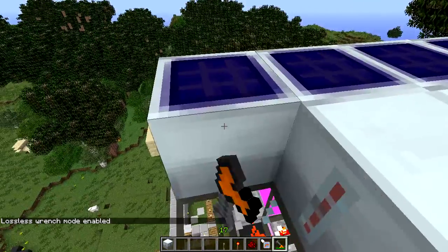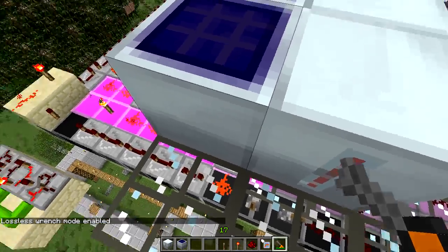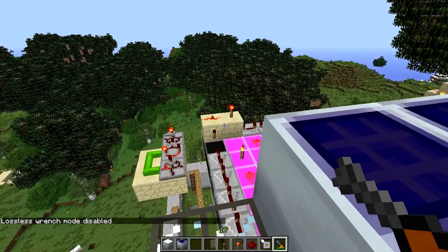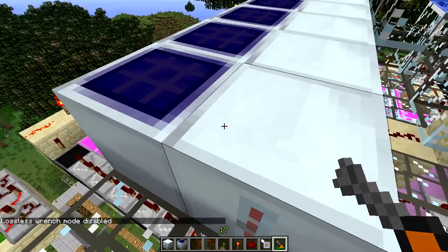Lossless wrench mode costs a lot, but it guarantees that when you pick something up, it will not be destroyed. In fact, it costs just about 10,000 energy units, which is how much the wrench will store.